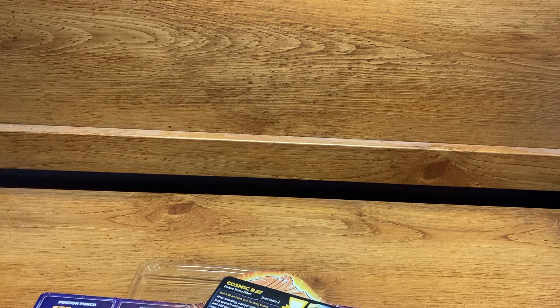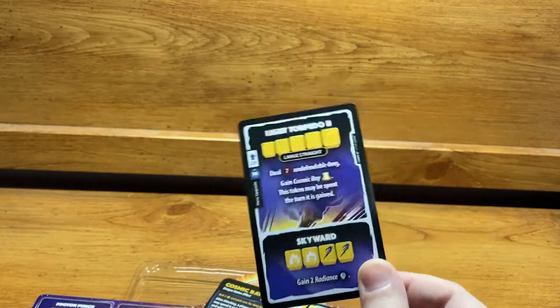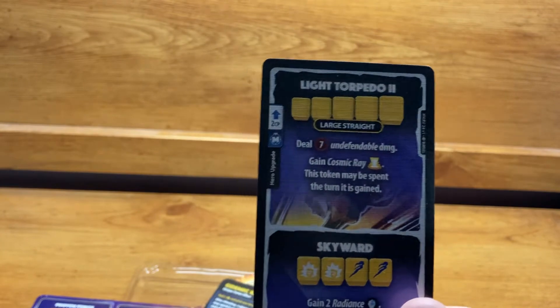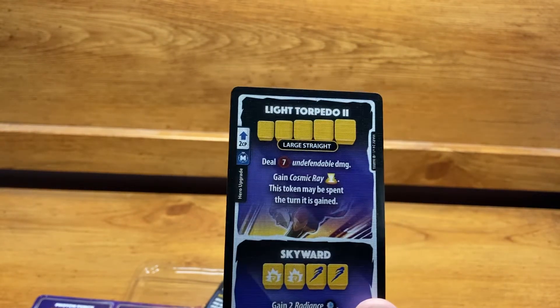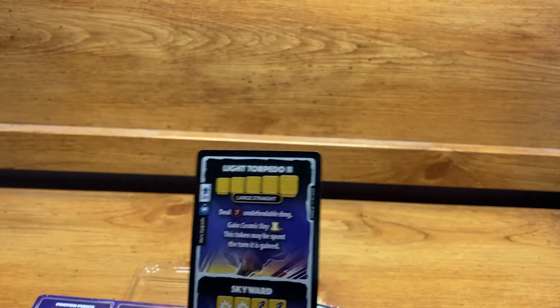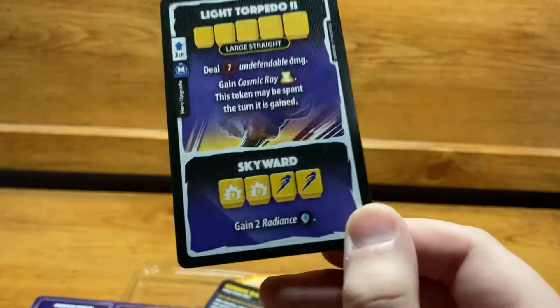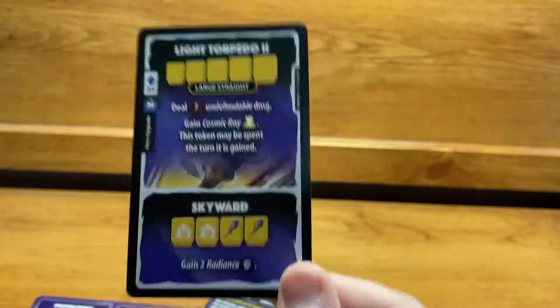There's also an upgrade card called Light Torpedo 2 — the Large Straight upgrade. It's a 2 CP Main Phase card. You deal seven undefendable damage and gain Cosmic Ray, but this token may be spent the turn it's gained — a way around the usual Cosmic Ray restriction. It also comes with Skyward, which requires two Photons and two Ascends and lets you gain two Radiance.